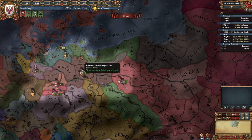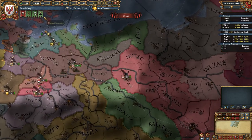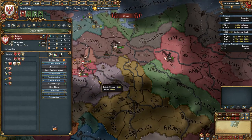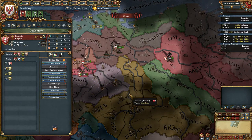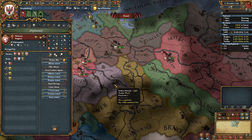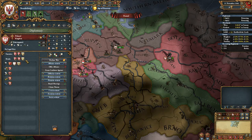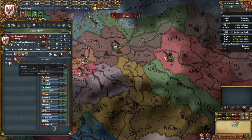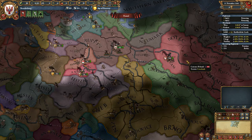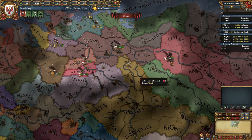I've already done the busy work as far as getting my monarch points. I gave Uckermark to the Burghers, took some extra money from them, and sent a royal marriage request to Poland and an alliance offer to Saxony, because Bohemia is a rival of Saxony and Poland is also rivaled with them. I've rivaled Bohemia right at the start, because I believe it maximizes your reputation bonus with other countries.